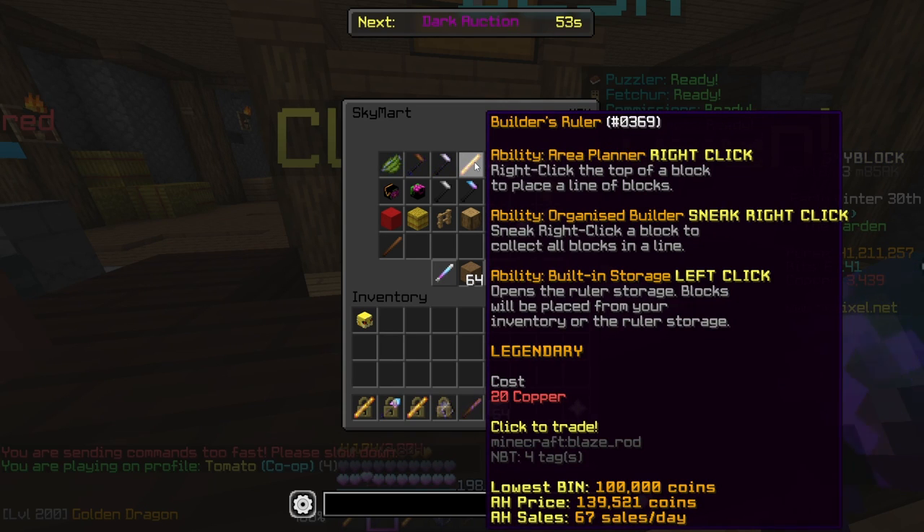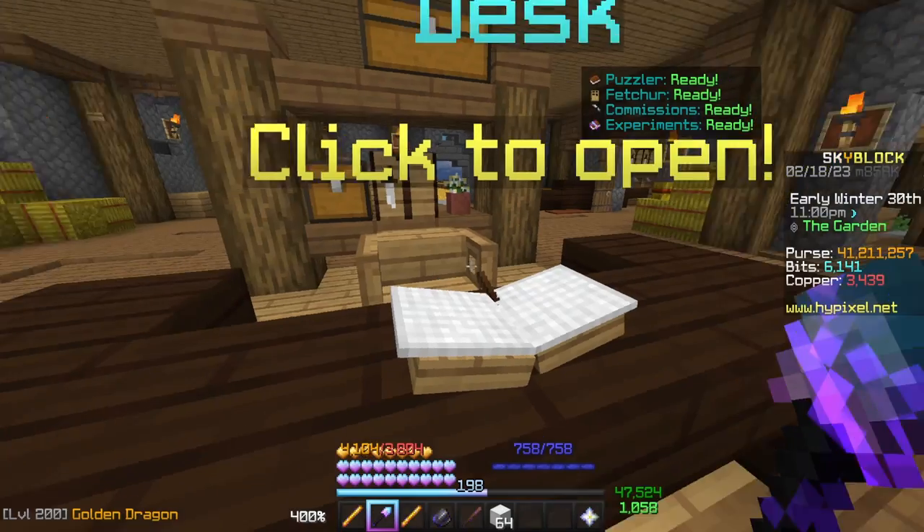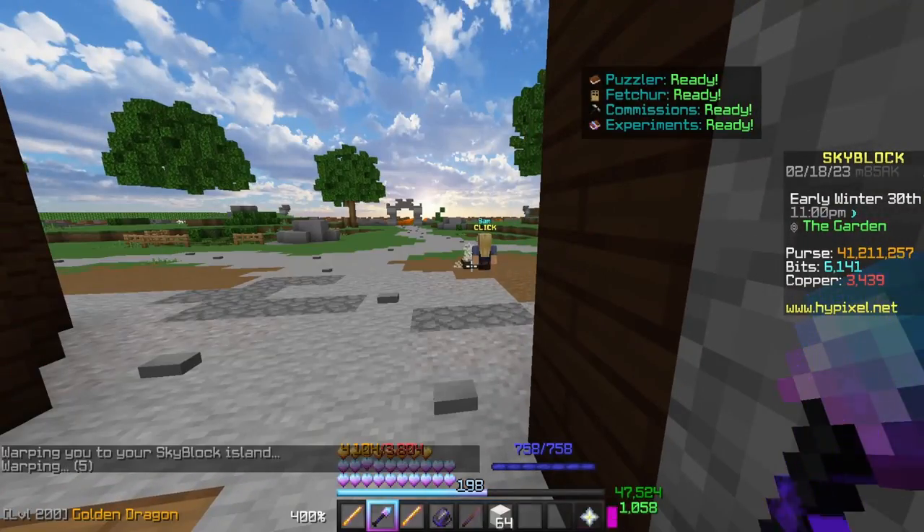You get those from serving the visitors that come onto your island. Or, as you can see at the bottom, it's about 100,000 to 150,000 if you do want to grab those from the Auction House.